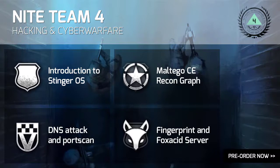You can find more 19-4 tutorials here — like an intro to the Stinger OS, a look into mission structure and the Maltego CE recon graphs, DNS and port scanning attacks, plus fingerprinting and the Fox Acid server. You can also pre-order the game by clicking on the bottom right of the screen.